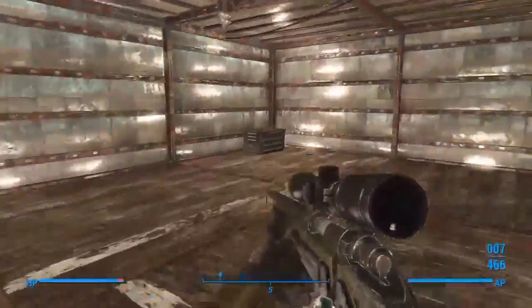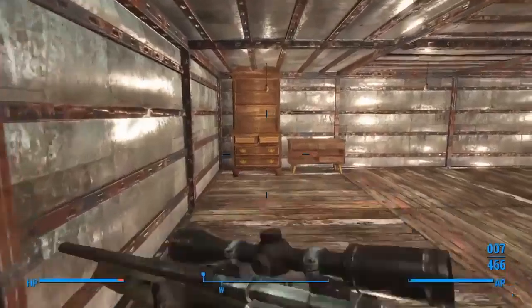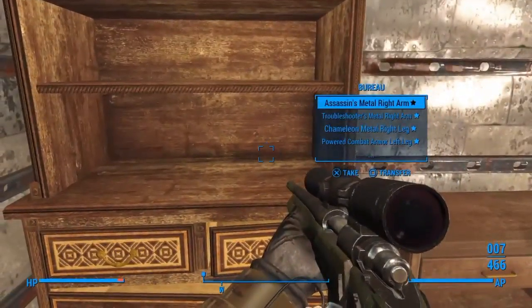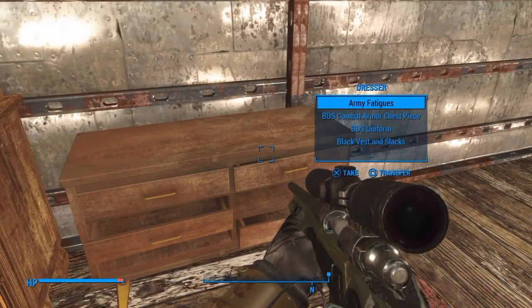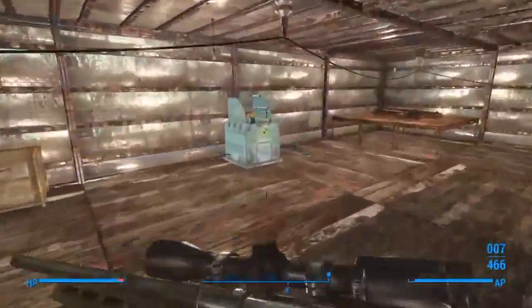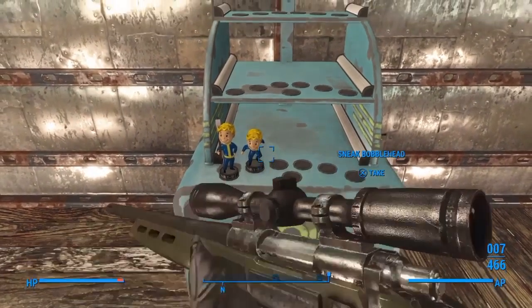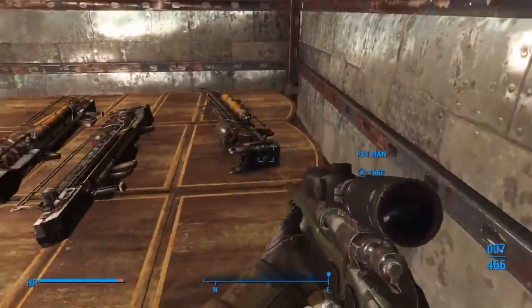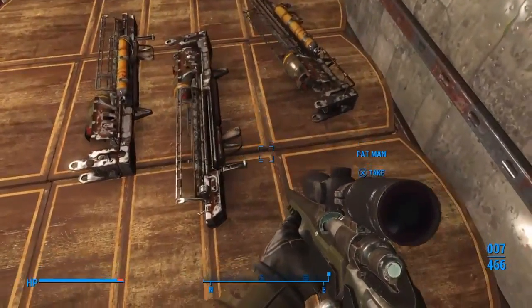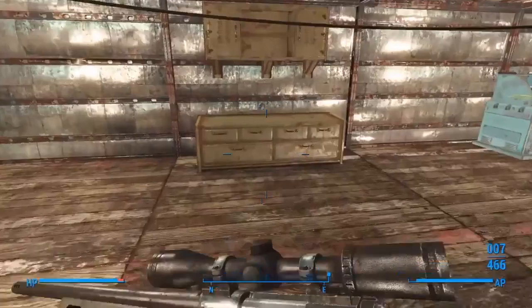Up here there are a couple of chests with random stuff in them. I have a little wardrobe for legendary armor and a dresser for standard normal armor or random clothes. And here's a table I'm literally just going to fill with Fat Mans — I keep forgetting to pick them up and actually put them here. I'd just sell them or whatever, but that's where they go.